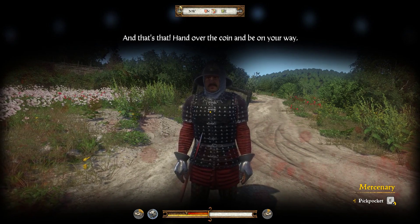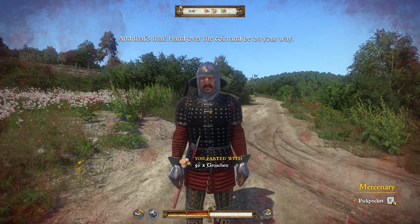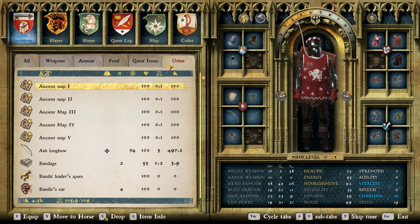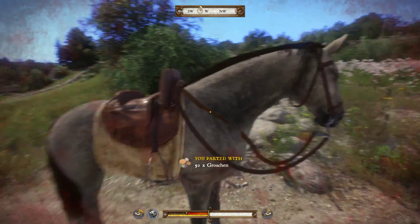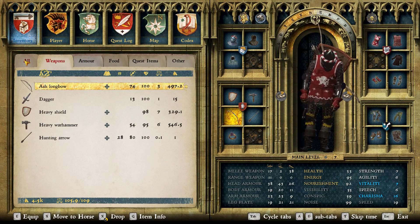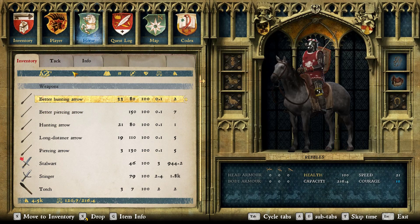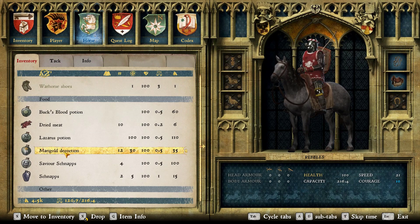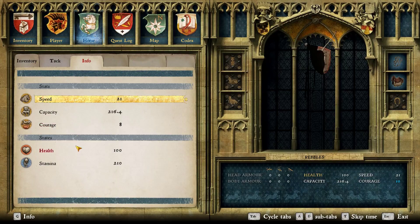And that's that. Hand over the coin and be on your way. That's fair, I guess. Not too proud of myself there. That was terrible. He messed me up there at the end. Let's go here and get some of this marigold decoction. Actually, I'm lower than I thought. Alright, I'll catch you on the next edit and take care of this off camera.